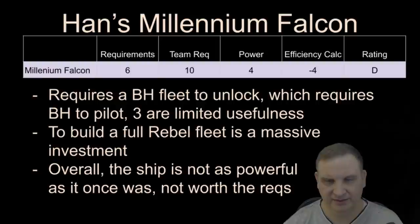Han's Millennium Falcon requires a Bounty Hunter fleet to unlock, which requires Bounty Hunters to pilot, and they're not the best Bounty Hunters — Cad Bane and IG-88, for example. So those ships and those Bounty Hunters, the ships especially, are of limited usefulness. To build a full Rebel fleet is a massive investment. Right now you've got the Malevolence fleet, the Negotiator fleet, the premium fleets with Finalizer and Raddus. And you can build an Executrix and Home One fleet pretty easily as well. So the Millennium Falcon is not as powerful as it once was, and the Rebel fleet is not as much of a requirement as it used to be. The Millennium Falcon is a good ship, but maybe if you've already built up the Bounty Hunters, you go for it. But if you haven't built the Bounty Hunters, the idea of building them just to get the Millennium Falcon is very inefficient.